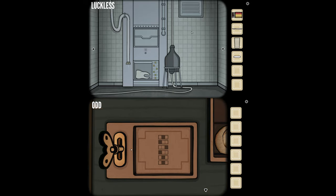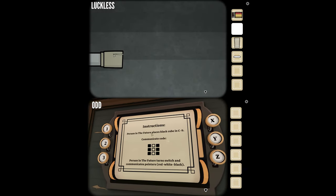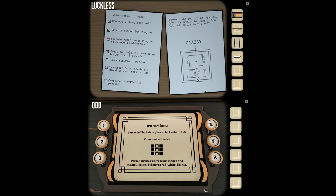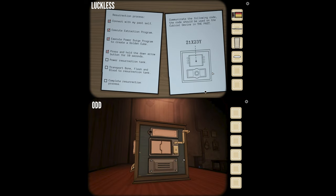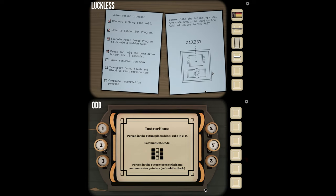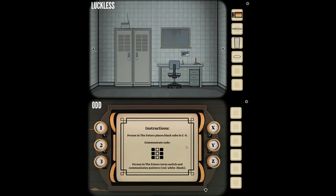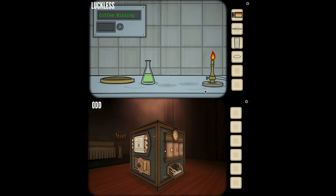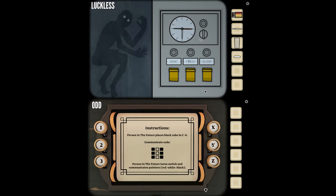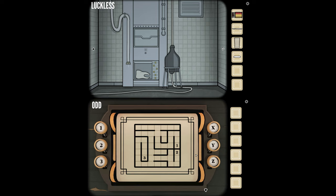I'm using everything on everything to figure out what to do. Do you have any new codes? There's just z1x23y — I think I already gave you that. I'm inputting it again — it's moving. In this room I have a code on a picture frame: y3x1z2. Entering it now — yes, that's doing something!